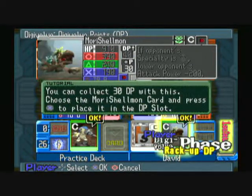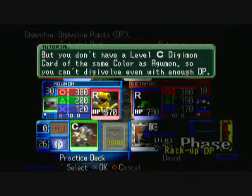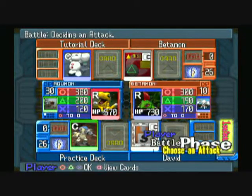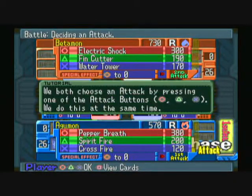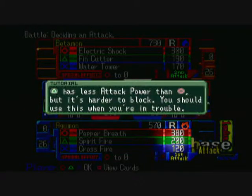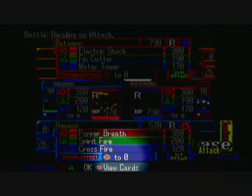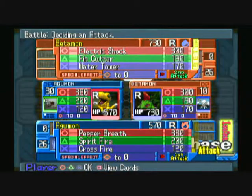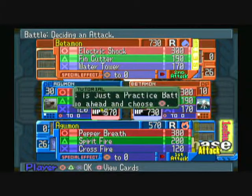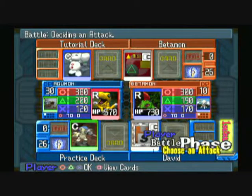That card right there, Mori Shellmon, has very good plus points — it's plus thirty. And Dromogemon, that green card in my hand — I have enough Digivolve points to digivolve. But for digivolution I have to have the champion level card with the same color. Like if I had a red champion level card matching Agumon's color, then I can digivolve. The X moves are the special moves, and circle is like the finishing technique.